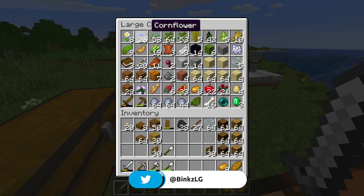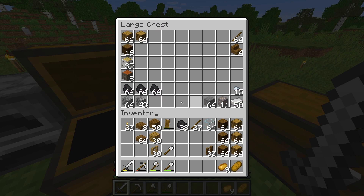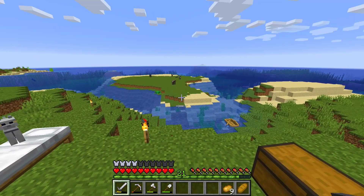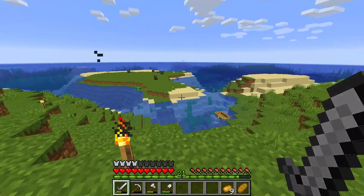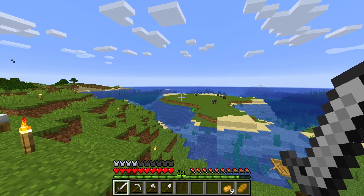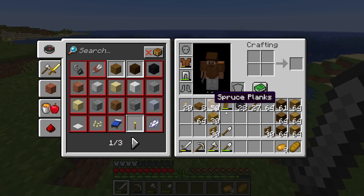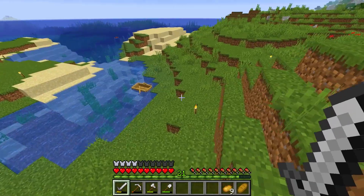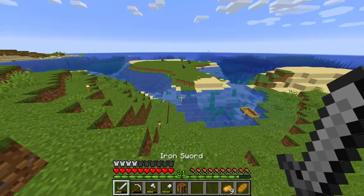We've filled up our inventory with cobblestone, iron ore, coal, and some smooth stone for the bridge we're going to build after the house is done. I'm starting to really run out of food — on my last piece of bread. I'm going to start getting some potatoes, but I wanted to build the house before I build the farm. So without further ado, let's get started. I'll bring the crafting table so we're not running back and forth.